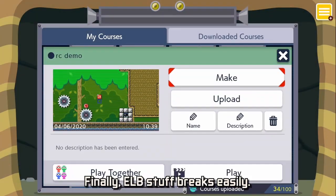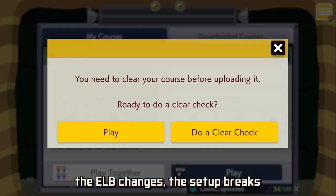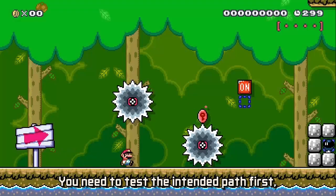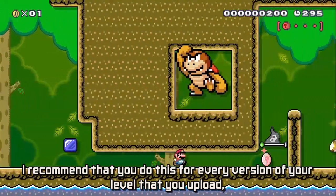Finally, ELB setups break easily. If you move something, add or delete an item, the ELB changes and the setup breaks — and your player is now facing a potentially unbeatable level. Since your intended strategy requires the player to take a key death, you must have an upload path. You need to test the intended path first, and only upload if that works. I recommend doing this for every version of your level that you upload, as a safety measure against failing your playtesters.